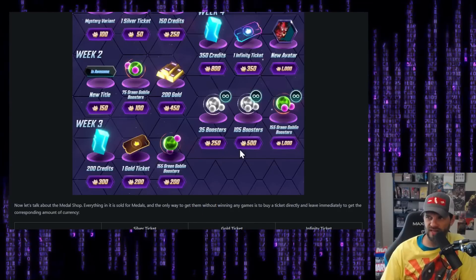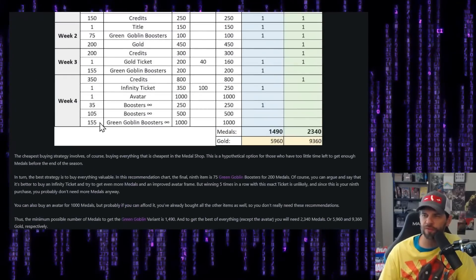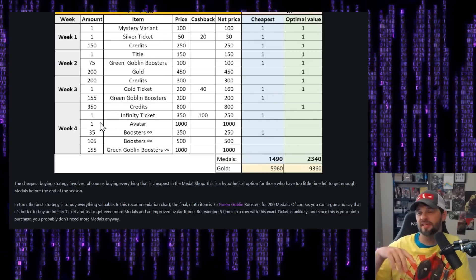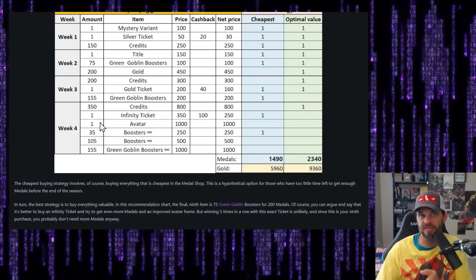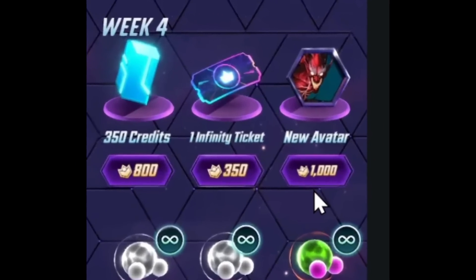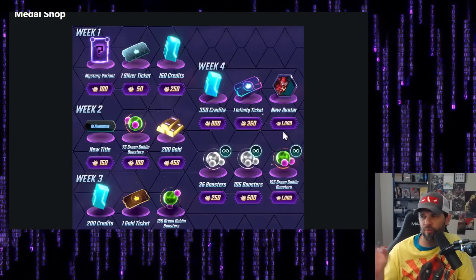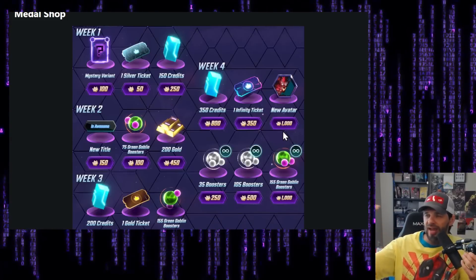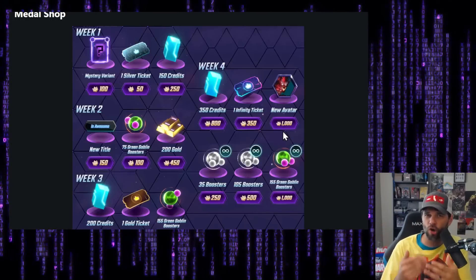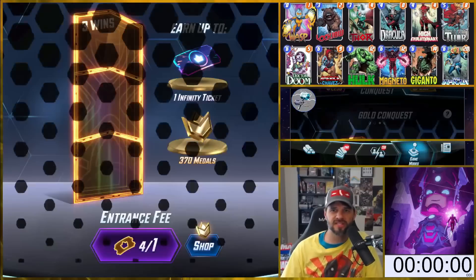Corrales has a nice buying guide here. His conclusion is very similar to mine: buy what you can afford — get the currencies, get the tickets, get the cosmetics. And at the end, if you really want the avatar at a thousand medals, that's only going to be for people who've farmed a ton. I think they intentionally priced it high, and I'm fine with that — people who spend the time, effort, or money should get something not everybody else can get.